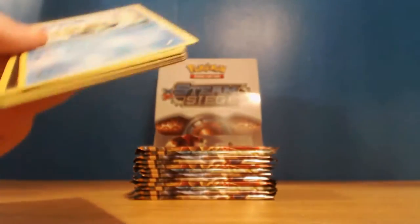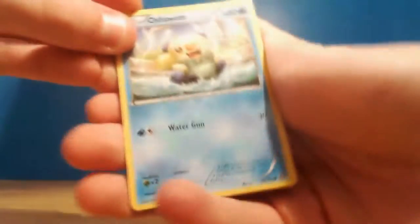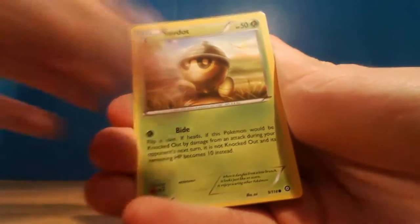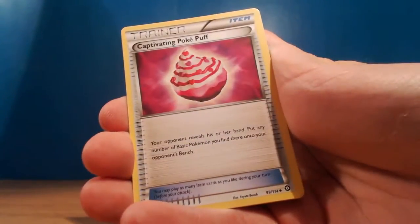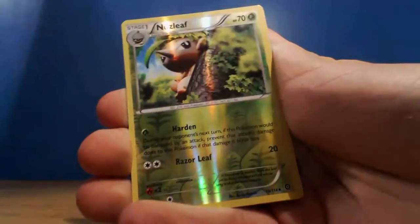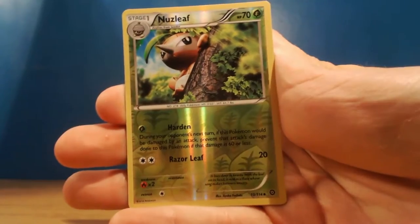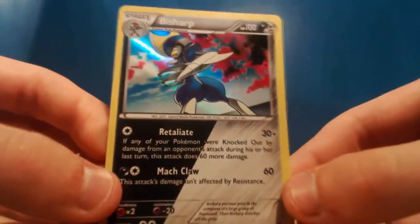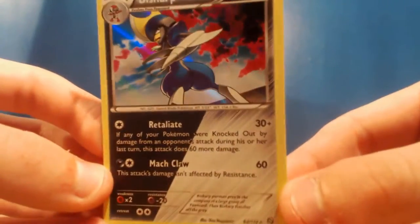This has got to be the pack that's got something cool in it for us - that's what I'm hoping for anyway. We've got Oshawott, Sneasel, Seedot, Drifloon, Aipom, Captivating Pokepuff, Azumarill, Fletchling. The reverse is a Nuzleaf, and the rare is - oh, okay, I'll take it - a hollow Bisharp! And it's shiny too, which is pretty awesome. It's Dark-Steel type with Retaliate and Mock Claw.